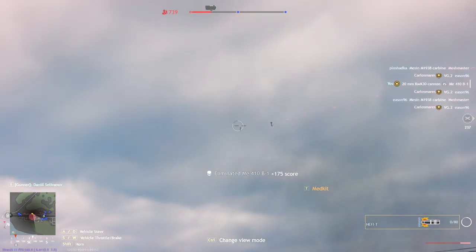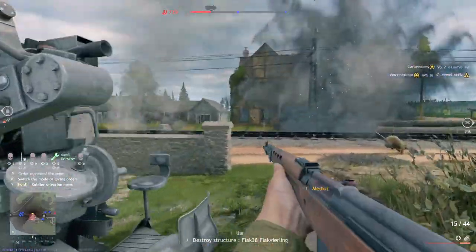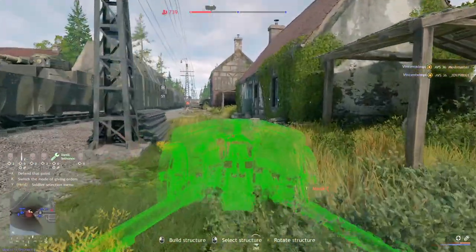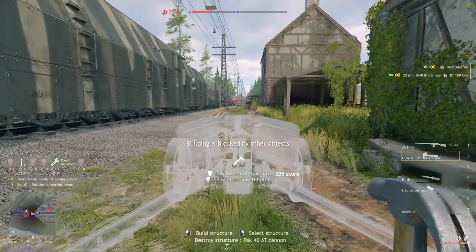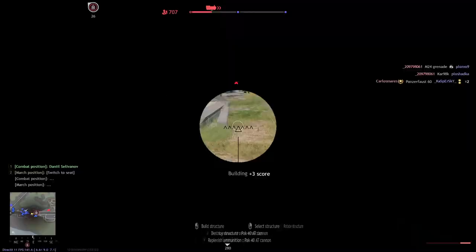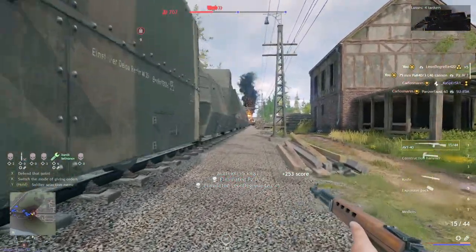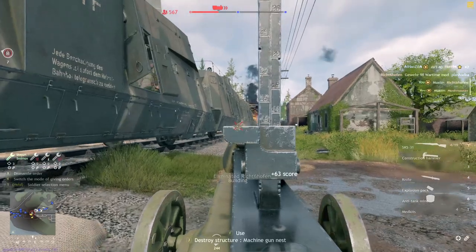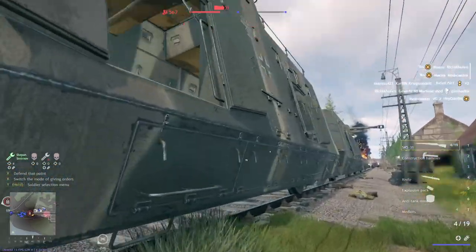Let's jump into the first part of what makes the Engineer class so good: its deployables. The Engineer Squad has access to the exact same deployables that the Engineer class has — sandbags, barbed wire, rally points, ammo boxes, you name it. But the Engineer Squad also has access to three special deployables that other squads do not: the AT gun, the machine gun nest for Engineer 2s, and the anti-air gun. These are all purpose-made deployables for dealing with a specific threat. The machine gun nest excels at taking out enemy infantry, the anti-air gun handles air threats, and the anti-tank gun handles armor.